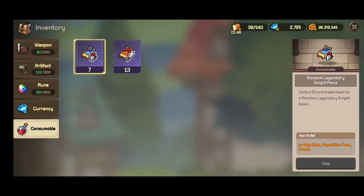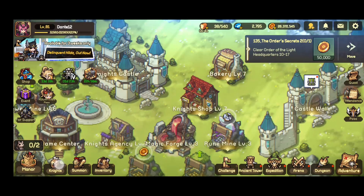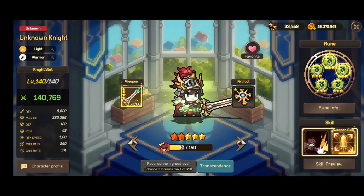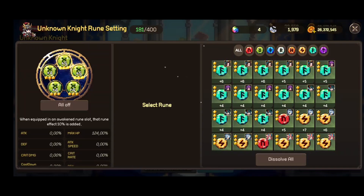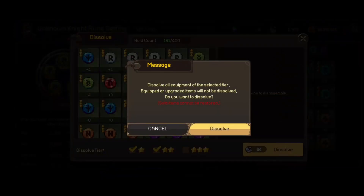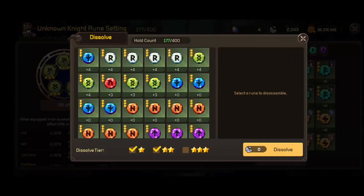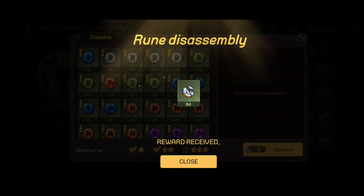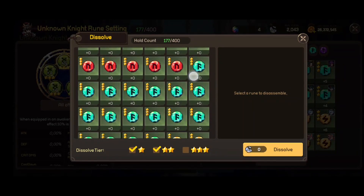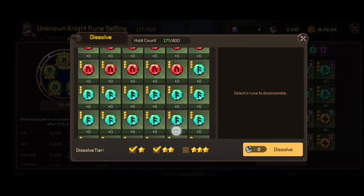We are going to see what we have stored here in inventory — nothing here to unlock. We'll go right away into the rune menu. As you can see, I will dissolve all my two-star runes. Don't bother upgrading them because it would be a waste of resources — the three-stars just give you so much more.